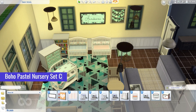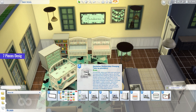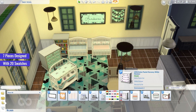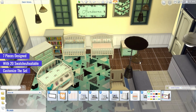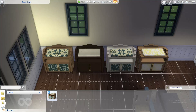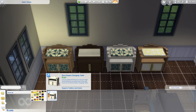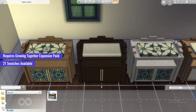Moving on to our next CC item, Boho Pastel Nursery Set CC for the Sims 4, a stunning collection consisting of seven pieces designed to transform your nursery into a dreamy and gender-neutral space. With 20 swatches available for both girls' and boys' nurseries, you can effortlessly customize the set to match your desired aesthetic. The set includes a toddler bed and a single bed, providing comfortable sleeping options for your growing Sims. Next, we have the Deco Empire Changing Table CC for the Sims 4, a stylish and functional addition to your nursery, designed to complement the Deco Empire infant crib. This changing table requires the Growing Together expansion pack for compatibility, and with 21 swatches and four wood color options including white, medium, brown, and dark brown, you can seamlessly coordinate with your existing nursery decor.